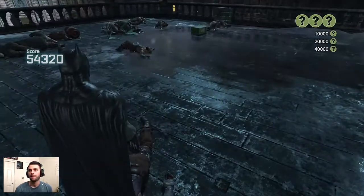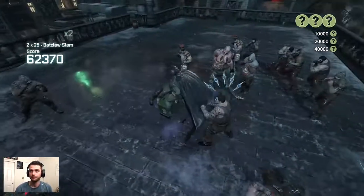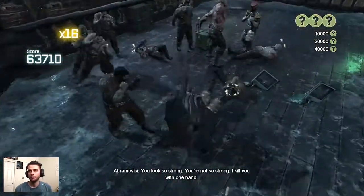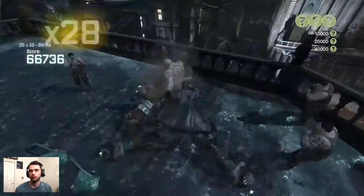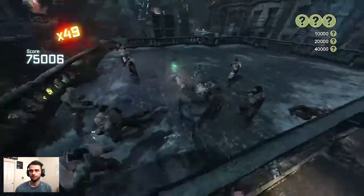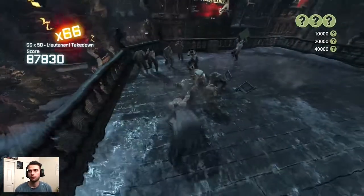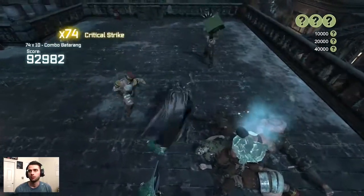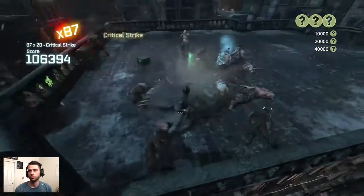Nice big score there. Round four — we're encountering another Russian brute. The same strategy applies as in Funhouse Brawl: I unleash my beatdown combo on him just to feed up that red multiplier meter so I can follow up with more gadget variety. Freeze grenade combo breaker into a Batarang cancel, into an electric gadget combo breaker. Now we have the ninja spawns.